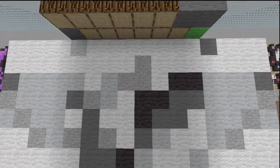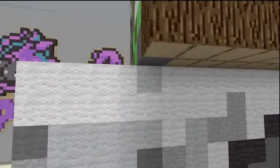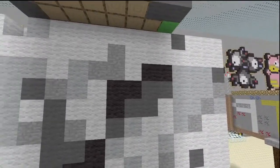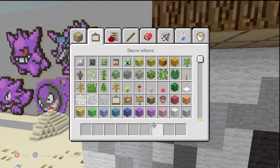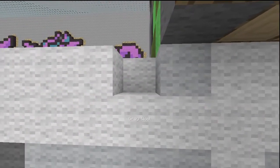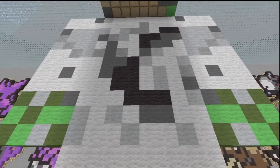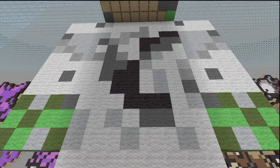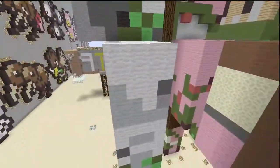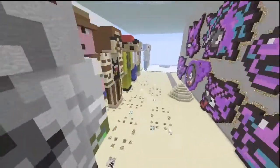Actually, I just realized something. There should be a gray thing right here. Because if both arms are symmetrical, then right there should be a gray block. I don't know why I just noticed this. There we go. Now it is symmetrical on both sides. Alright, now I'm happy with that. And then of course this side is the exact same as the other side - just showing that real fast so you can see it.